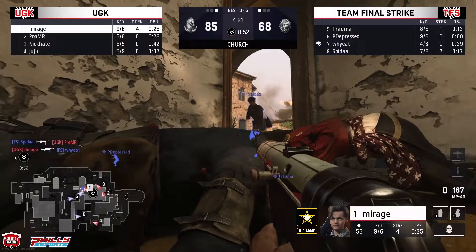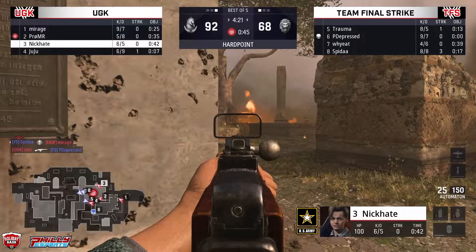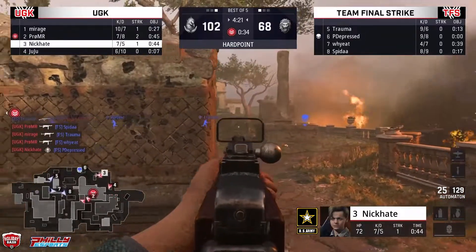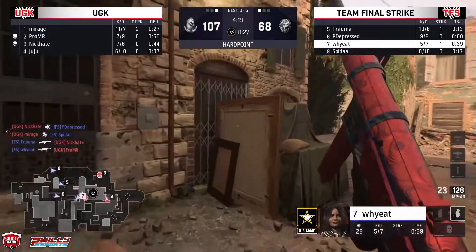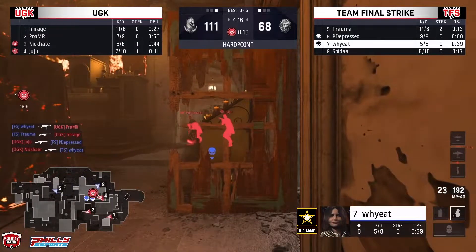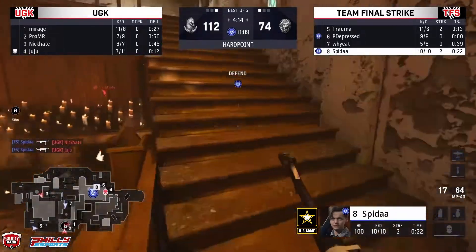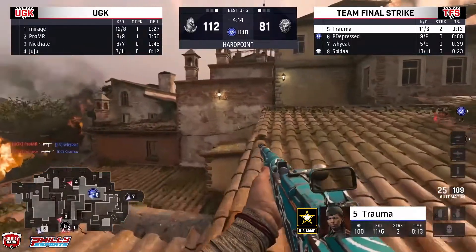Massive kill coming out of Mirage — is he going to be able to pick up another? No — nice play coming out of Spider taking him out. Into the church — first one's here, it's UGK. Slaying the lanes. Pro-MR finds two, Mirage finds the third, eyes on the fourth — Nick 8. Next up with the pistol, finished up with the Automaton — very efficient. Kill feed going all red. Trauma splits the difference — 28 seconds. If you don't break now, you have to be keeping your eyes on that control center. Y-E into the mix through the door — can't find the shots. Juju takes him down. Spider wins a big 1v1 to lock it. Spider sitting at 10-10. Trauma sitting at 11-6. He's already had a streak to his name — wasn't able to make anything of it, but he's going to keep building on that momentum.